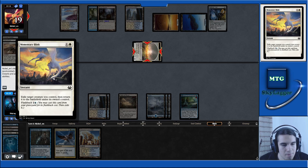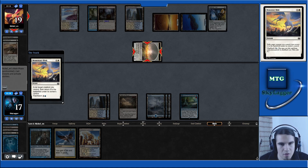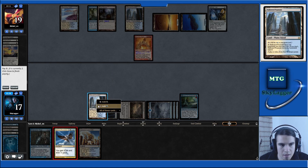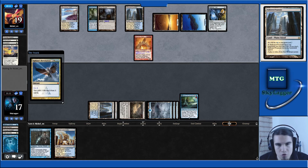This card has a flashback cost. I think I'm going to let this resolve just in case they have another land. Yeah, this is Akroma — protection from white and from blue. Here I'm definitely casting my Sphinx's Revelation. I hope to draw a Wrath effect, which I don't. Yuck.